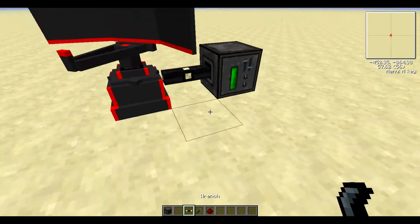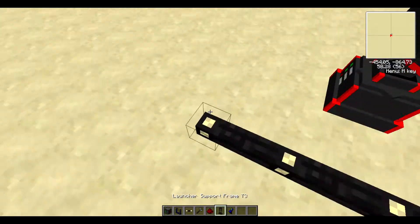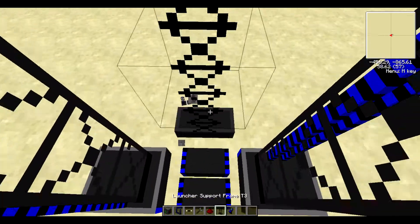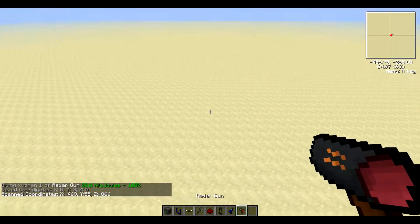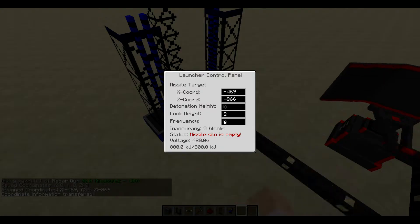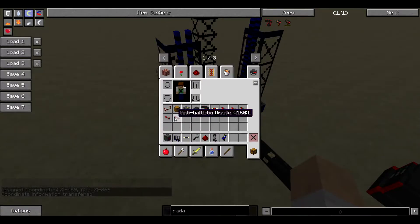Now you're going to want to make your missile launcher — any tier works, I believe, but I'm just going to use tier 3. You're going to want to also change its coordinates to something other than the default, because the default is the coordinates of this location, so it won't fly — it says the target is too close.